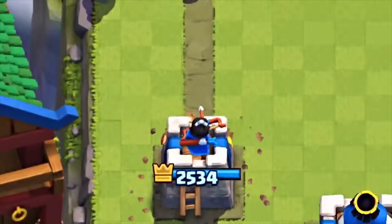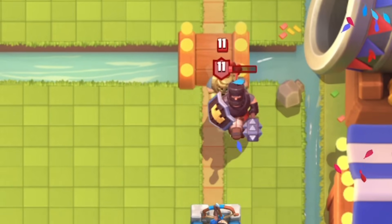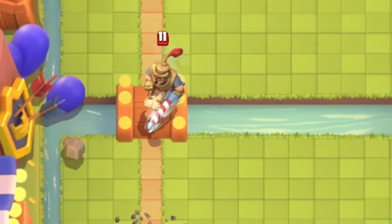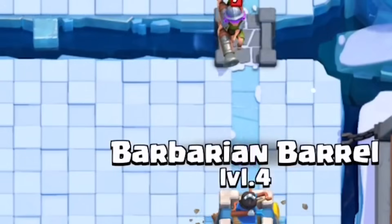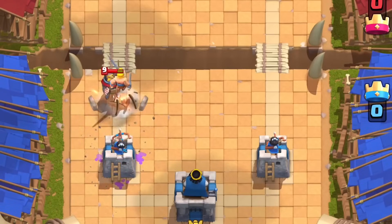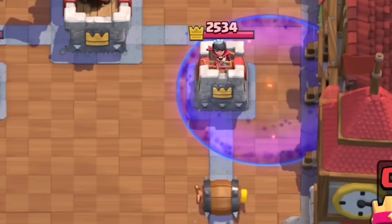The Barbarian Barrel had actually come out at a pretty bad time. Although bait had been popular for a while, the meta at the time of the release was pretty prince-oriented. Princes were both very popular, which meant the Barbarian Barrel already had a disadvantage to the Log, not being able to push back princes when the Log could. Although the Barbarian could stop a prince charge, the prince would one-shot it, and this was less effective than the Log for one more elixir. The Barbarian Barrel could actually knock back troops, but only troops that could take knockback normally — cards like Barbarians did, but cards like Prince certainly did not. The Barbarian Barrel also cost three elixir, which meant it was more of a commitment to play.